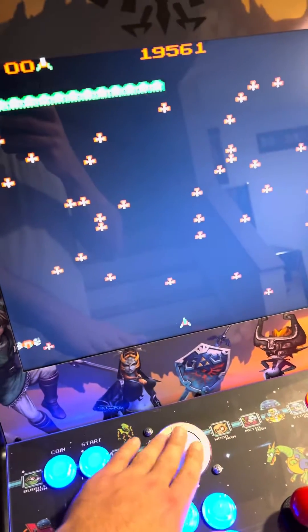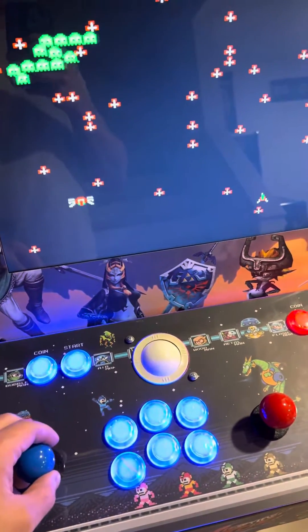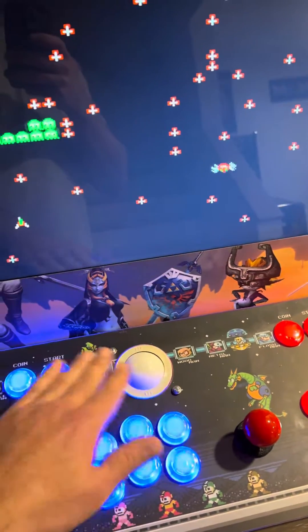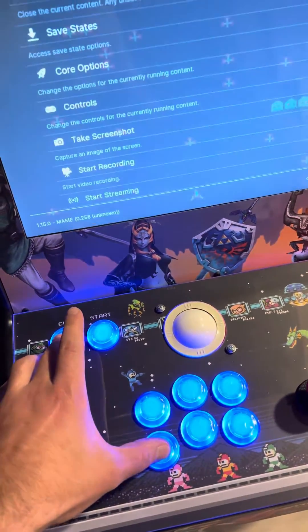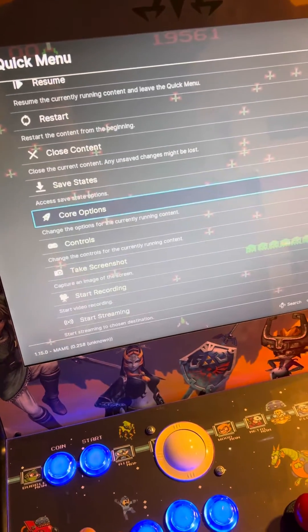If you're playing a game that requires a trackball and it doesn't seem to work — only your joystick is working and you can't move the way a trackball should — you want to hold your hotkey button and push the south button. It opens up the RetroArch menu. You want to go to core options.